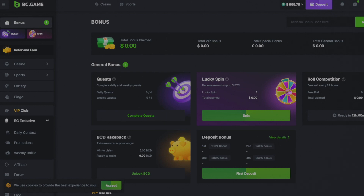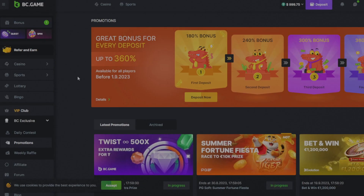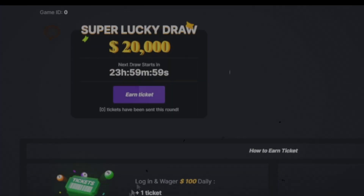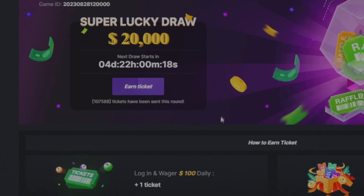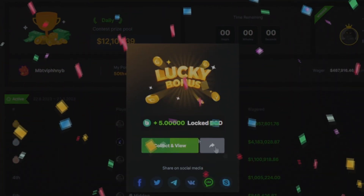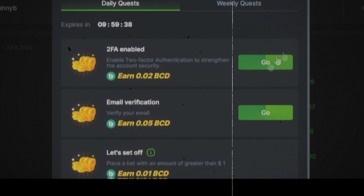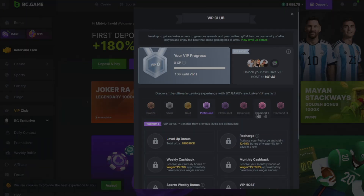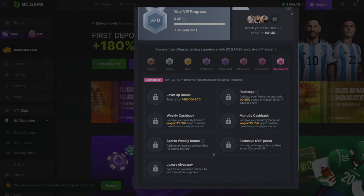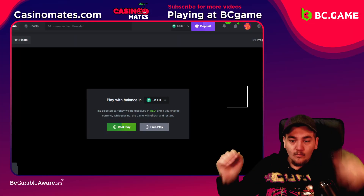Before we continue with today's video, if you want to support the channel you can head over to BC Game and after you register and login you can use our code casinomates. They have really good deposits - up to 360% when you deposit. They have a weekly raffle where you can win a lot, a spin the wheel feature where we received five BCD, lots of quests for small rewards, and an exclusive VIP club all the way to diamond three which gives you a really good weekly cash back recharge.